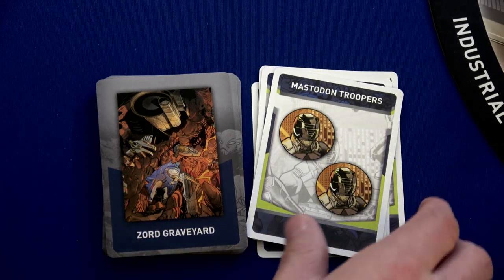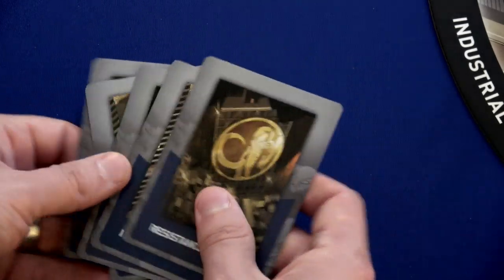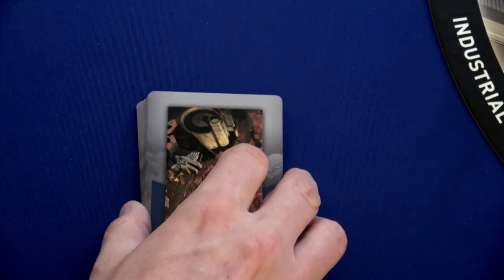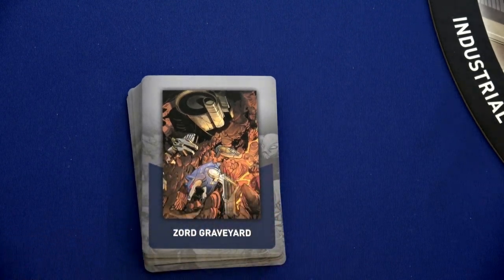After we've placed those enemies, you take all the foot soldier cards — make sure to do this, because I missed it my first time — shuffle all of them back together and put them on the bottom of this deck. That way enemies will keep coming out, and even as the boss card comes out, we'll never have an end to this deck.